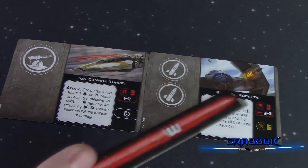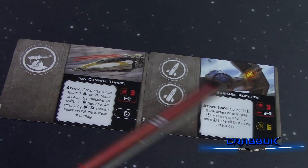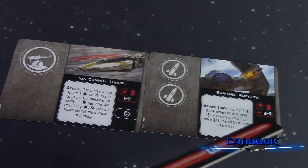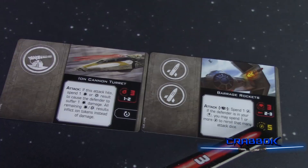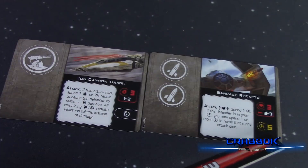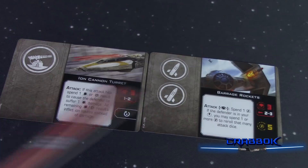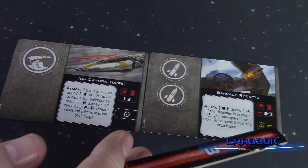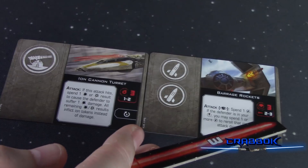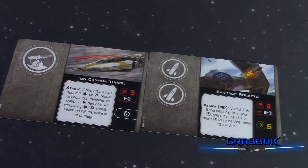There's a new ordnance symbol that means range bonus will not apply. Looking at missiles, for example — this is very similar to the old version and actually comes with five charges, which allows your typical missiles and torpedoes to be fired more than once. Anything that's a limited amount of shots can be controlled with charge. The range two to three here is the range for this weapon, but that red missile symbol means it does not get a range bonus — so if your defender is at range three, they're not going to get that range bonus.